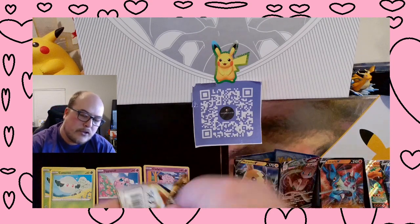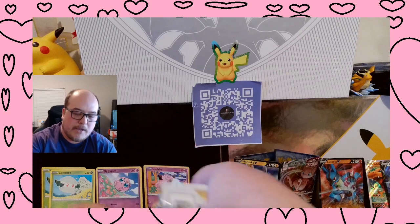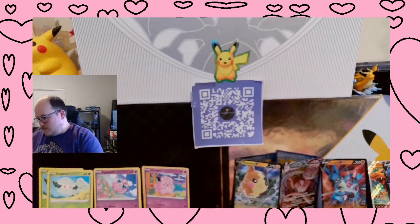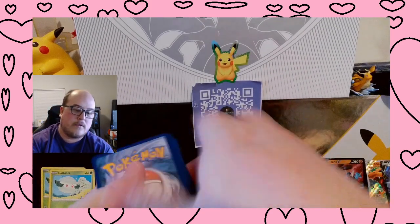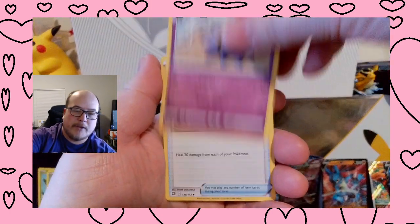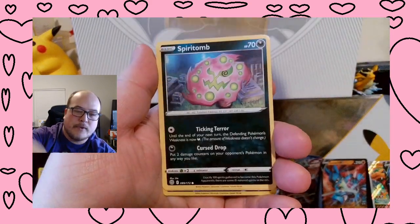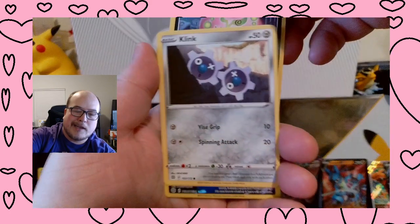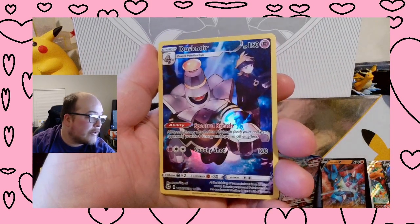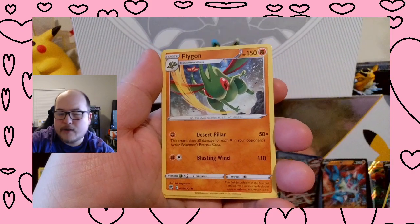Energy, Weavile, Starmie, Freshwater Set, Impidimp, Axew, Spiritomb, Clink, Sneasel, Dusknoir, Trainer Gallery card — Galarian — and a Flygon Non-Holographic.